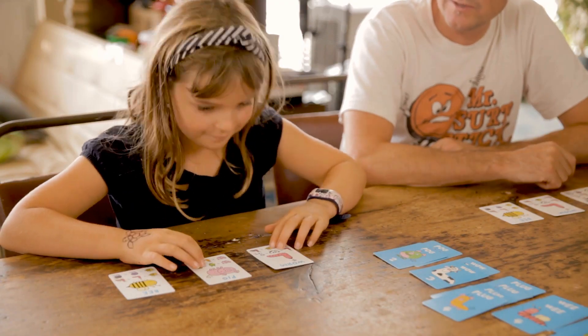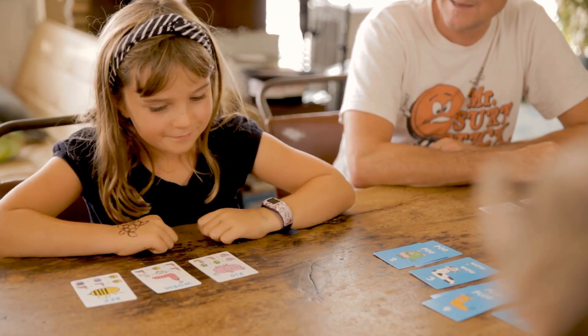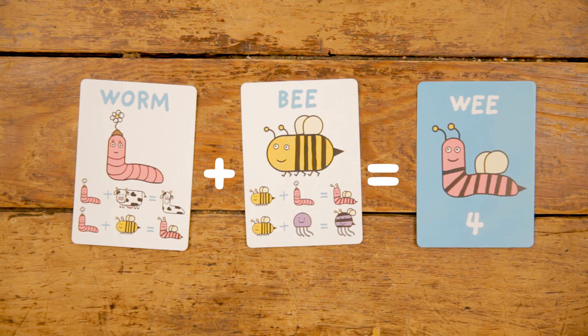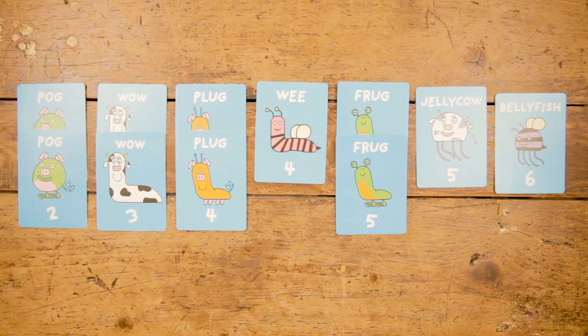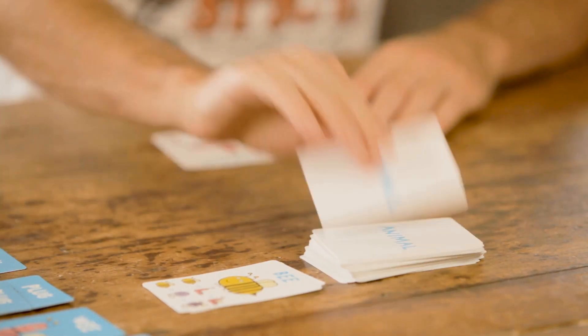Now you're ready to make models! The more you make, the more points you'll collect. The first player tries to make a model with two of their animal cards. Discard your animal cards and collect your model. Add it to your winning pile and draw two new animal cards. Your turn is over.